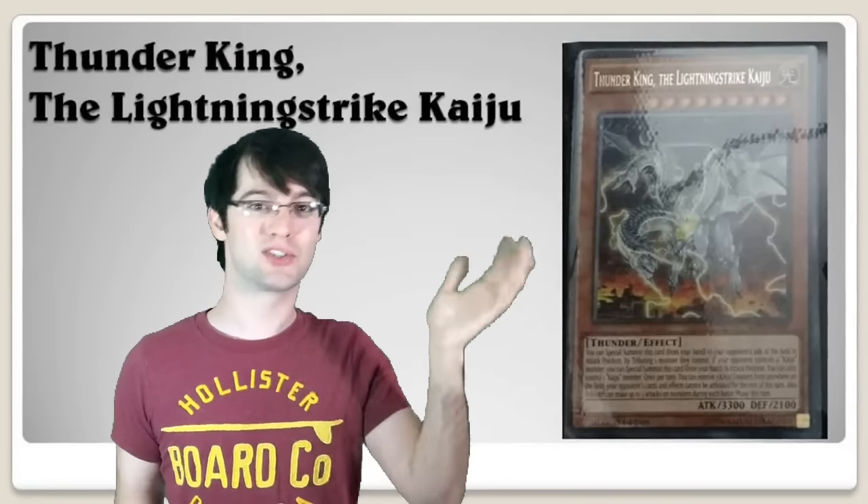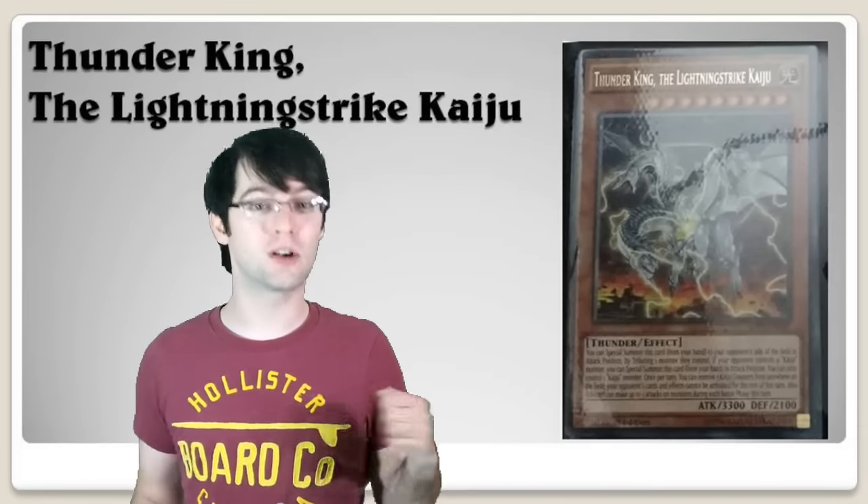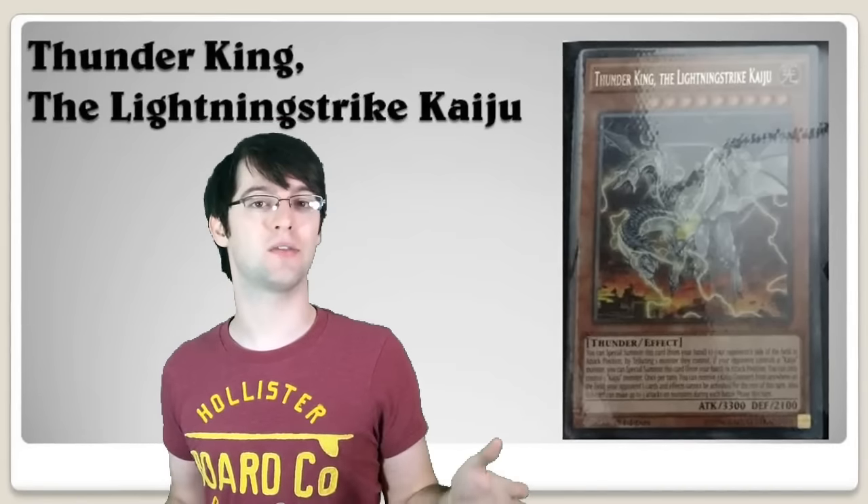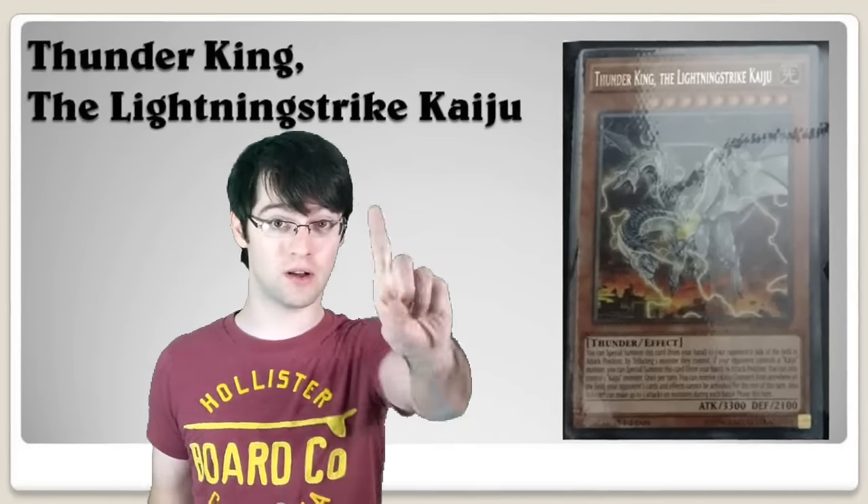However, the next card is the one we're actually going to be talking about, because when you play Slumber, I think you're going to give your opponent Mecha De Goron — it'll have zero attack — and give yourself this thing, because this thing is incredible. This thing is Thunder King, the Lightning Strike Kaiju.